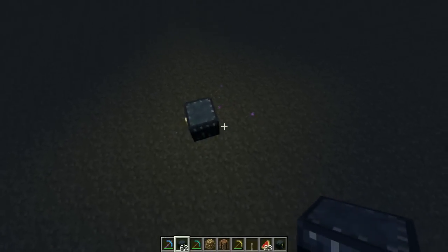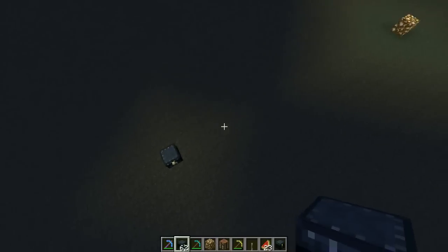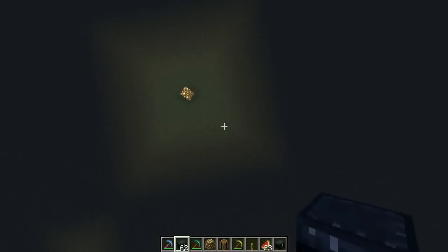Some key features are the fact that the Ender Chest produces light. As you can see, it's a small amount of light, but it is light, more than any chest would normally do. But the glowstone, redstone lamps, shackle lanterns, things like that, produce much larger amounts of light.